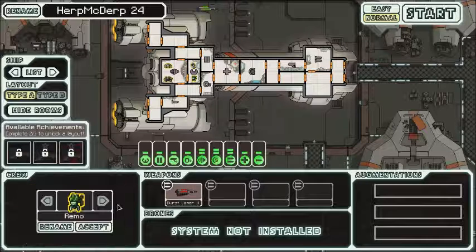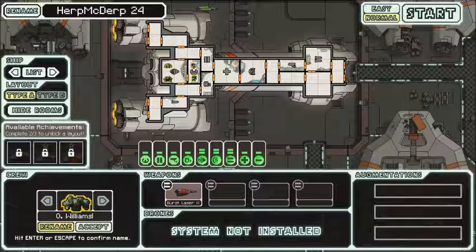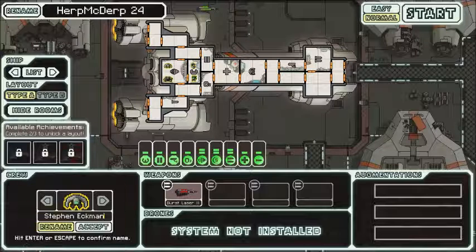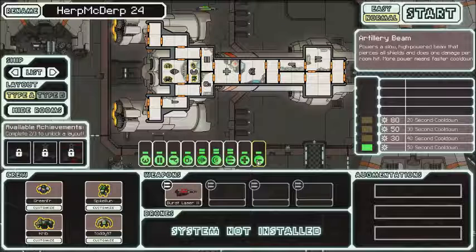We're gonna have Remo, of course, SpikeBone. And our leader — big, fat, ugly leader — Crib. And Steven Ekman. We can't forget the little guy, Tady97. This ship only has one weapon, a burst laser mark 2, but it also has this artillery beam, which is pretty handy and ignores shields.